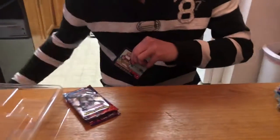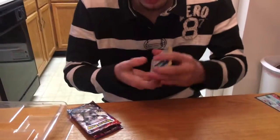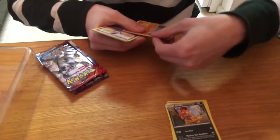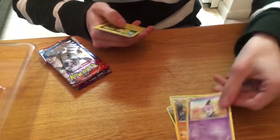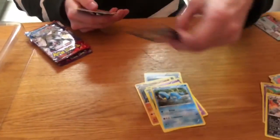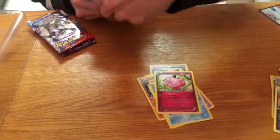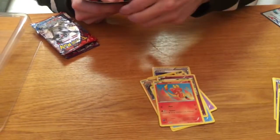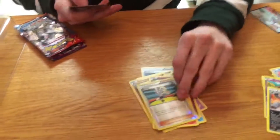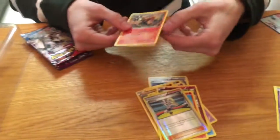I'd like to get a couple likes for this video just for the Mewtwo alone. We got a fossil, Scrafty, Hitmonchan, Caterpie, and here's the skinny Pikachu I was talking about. Clauncher, Clefairy, cute little Magmar, a holo trainer card, and a Magmortar.